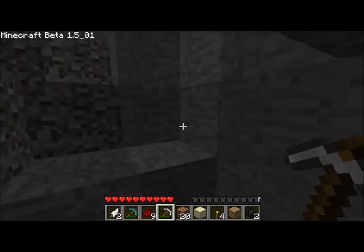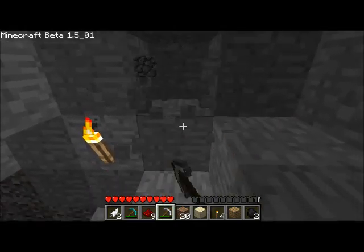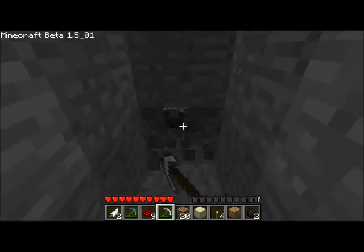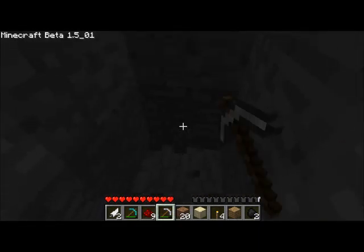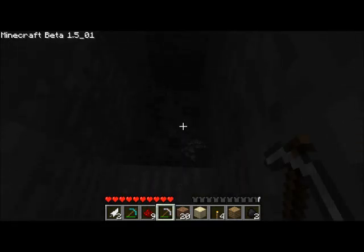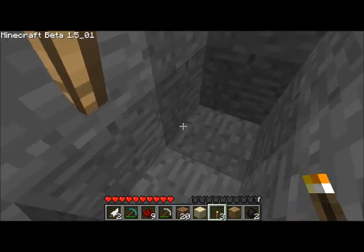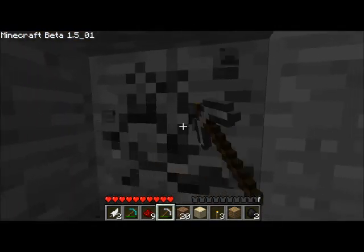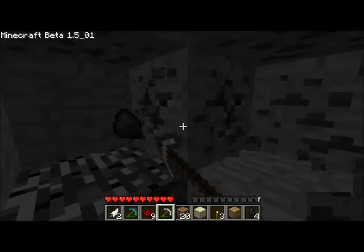I guess I'll start going this way then. I know I'm right near the ground, but usually you find stuff right near the ground or right near the bedrock. Like the first Minecraft save I ever played, I actually found six diamonds right next to bedrock. Coal — that's something we do need. Maybe not necessarily right this second, but we will need it, so I'm gonna get it.